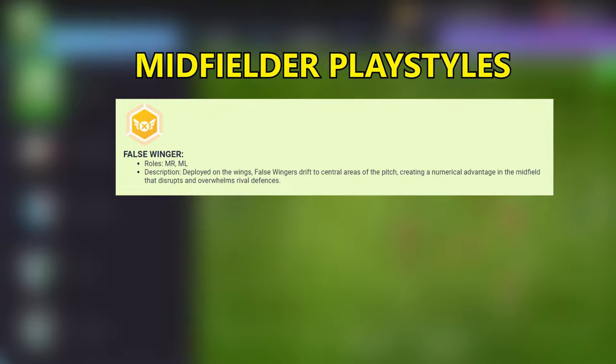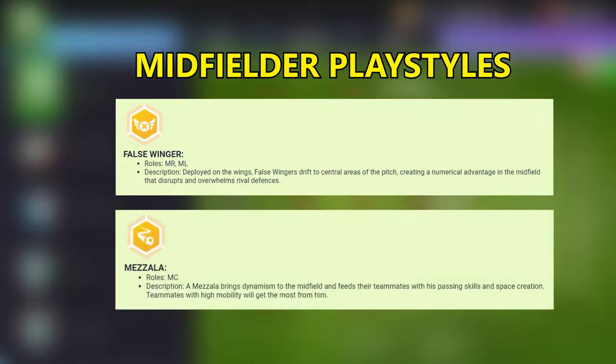Now let's talk about Mezzala. This playstyle is only for MC. A Mezzala brings dynamism to the midfield and assists teammates with his passing skills and space creation. Teammates with high mobility will get the most from him.